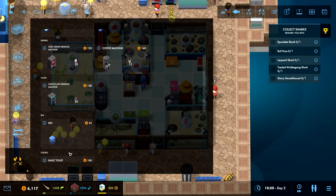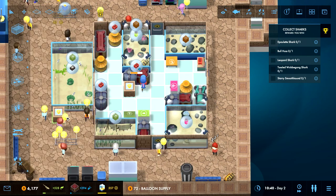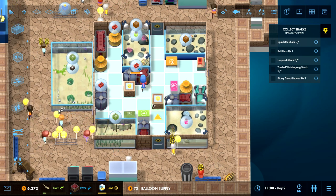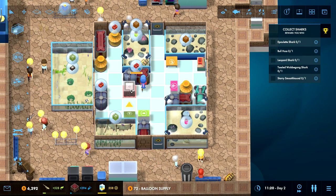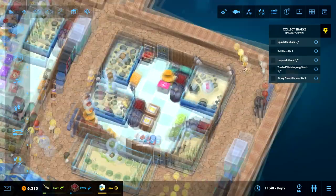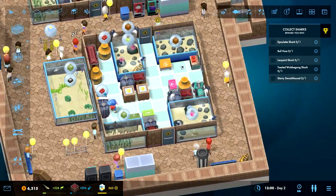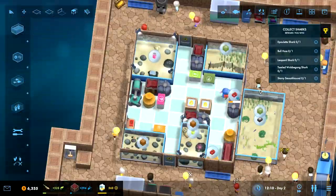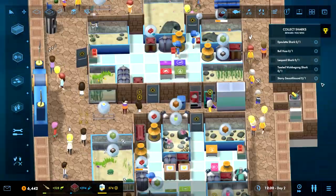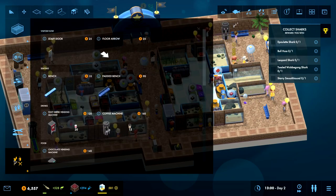We're going to need something to fill up the balloon shelves. Each balloon supply only refills two, so we actually need more than one. Let's put one there where staff can still access it. Let's put another one here. There we go - they can still access this. Tools are over there, not much room left in this area. There's this area over here that could be nice to use.